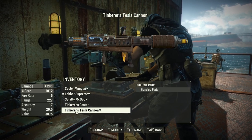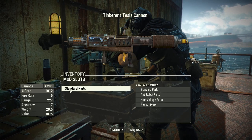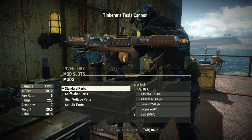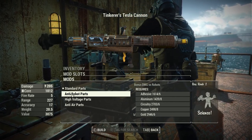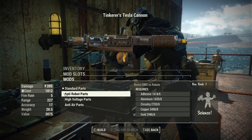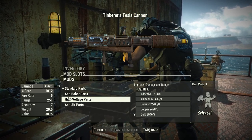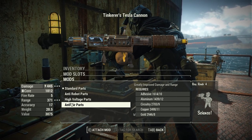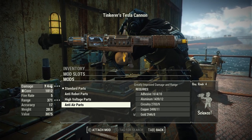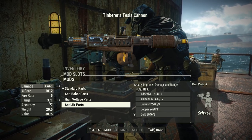For the Tinkerer's Tesla Cannon, there's not a whole lot going on, but there is some stuff. We have a parts section, which is essentially your receiver. Standard Parts is, well, standard. The Anti-Robot Parts give you bonus damage to robots. The High Voltage Parts increase your damage from 205 to 325 and your range from 227 to 251. And then the Anti-Air Parts greatly increase your range and damage, bringing you to 445 damage and a range of 371, making it perfect for taking down flyers up in the sky.